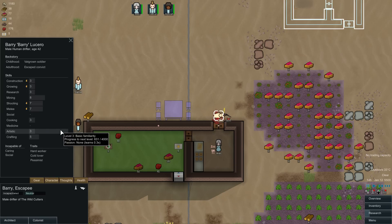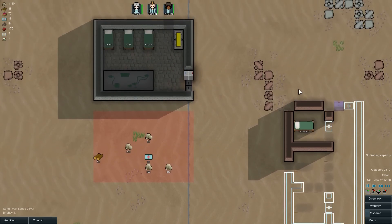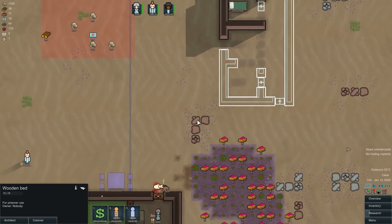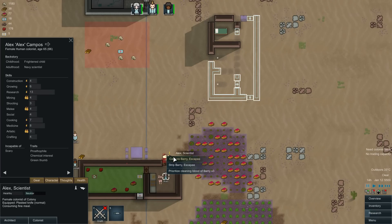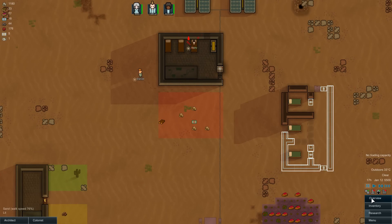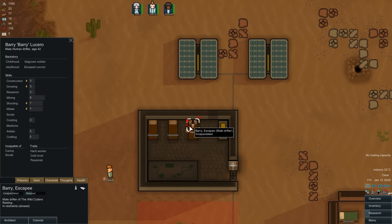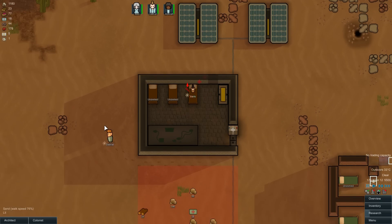Barry down! Worth capturing — he's incapable of caring or social, which means he can't doctor or warden, and phone calls will be pretty bad. But he's a hard worker, a cold lover, and a pessimist — the pessimist trait is a pretty bad thing actually. But in general that's not bad — I will recruit him. We need extra manpower. We just got a bed so we can dismantle the old ones and make this one a prisoner bed.